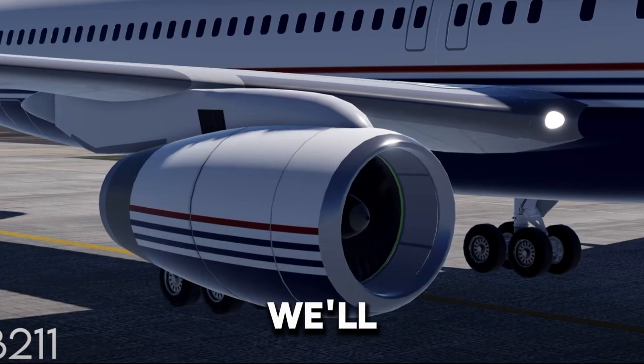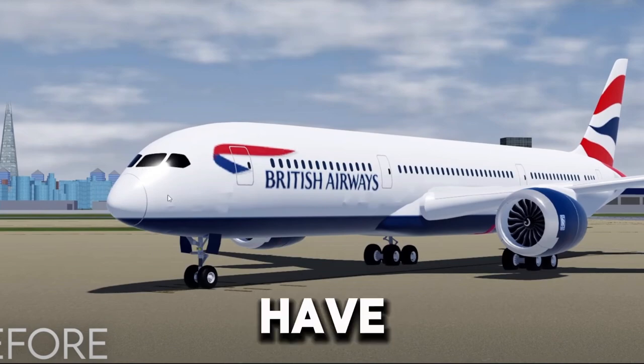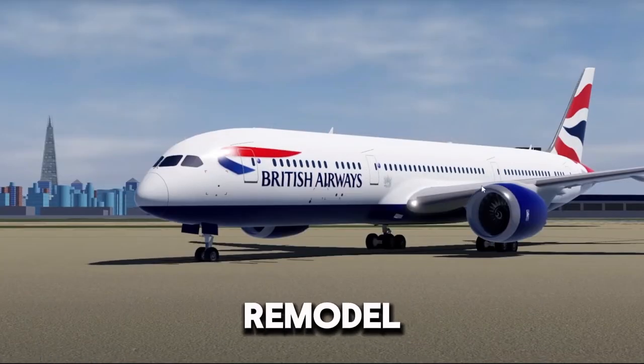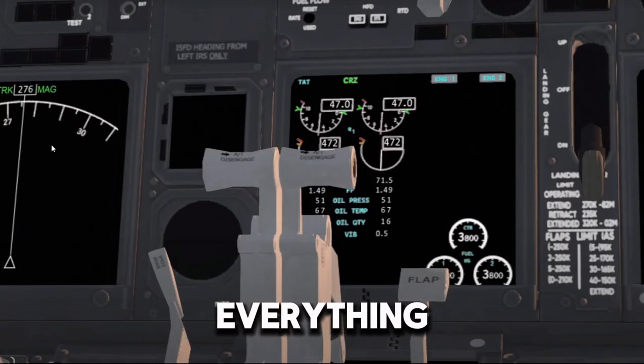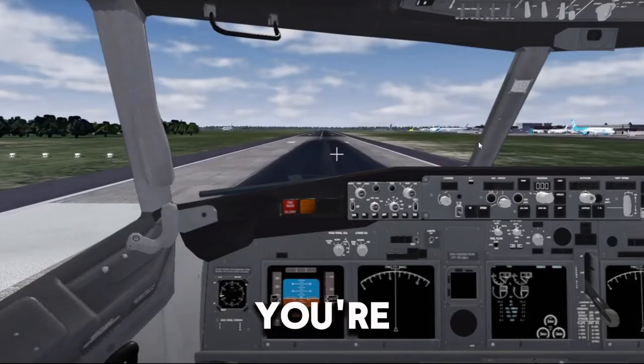For the 757 we'll have two engine options. We also have the remodel of the 787-9 — the engine glitch is fixed, the wheels are fixed, the cockpit windows are made better, and the engines are much more sleek, slim, and less rough. The livery is much more HD. And for the 737, the cockpit is fully animated — the throttle, flaps, speed brakes, and landing gear are all animated, and yes the yoke moves too.